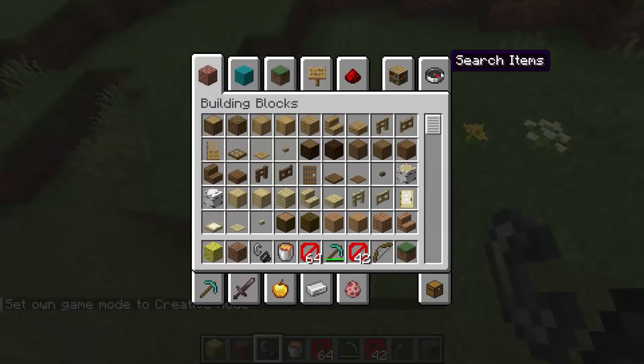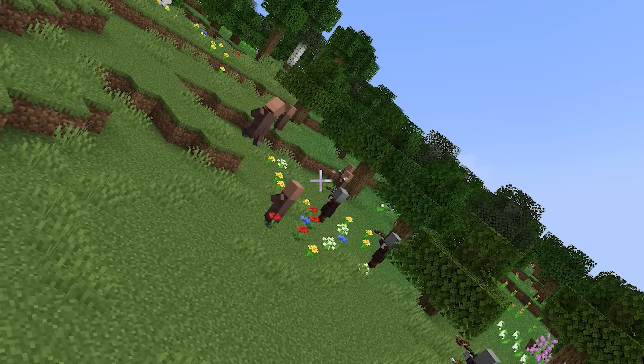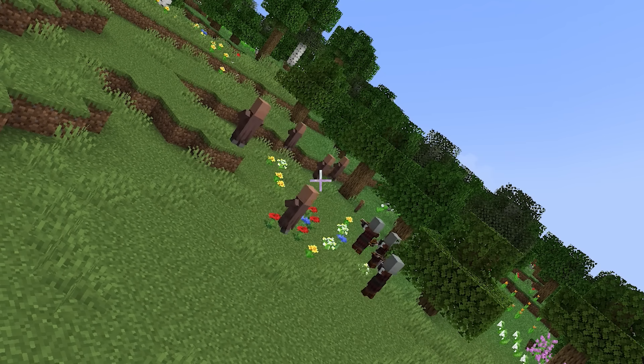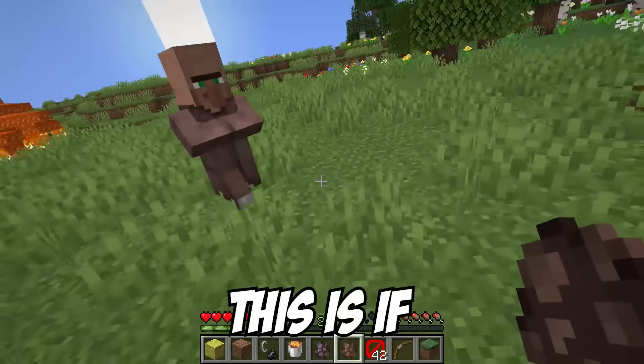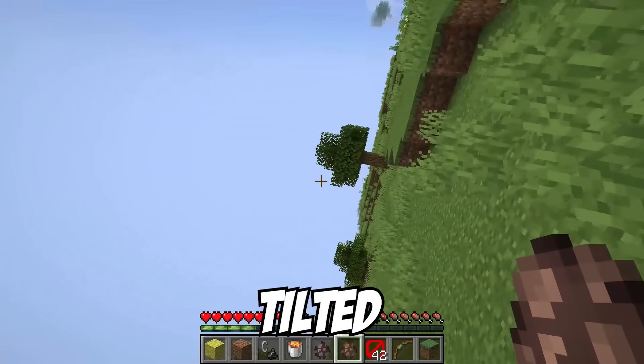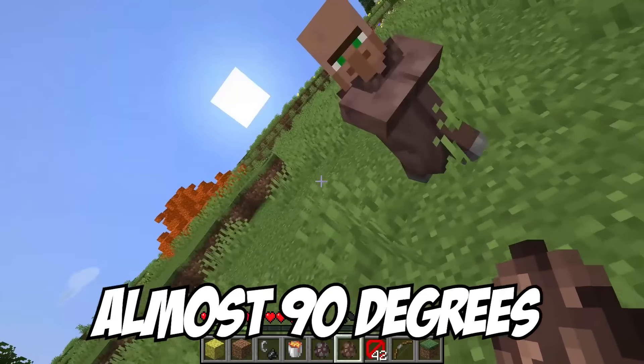Let's see what happens if I do a villager. This is so evil, I'm telling you, but I love it. This is if the entire world was tilted almost 80 degrees, almost 90 degrees. And yeah, this is great.